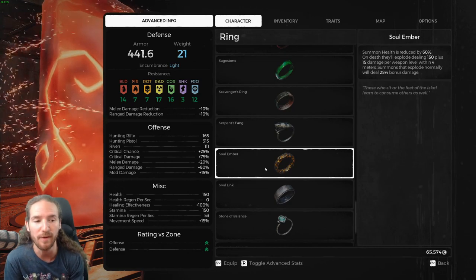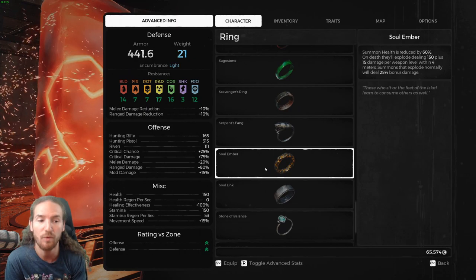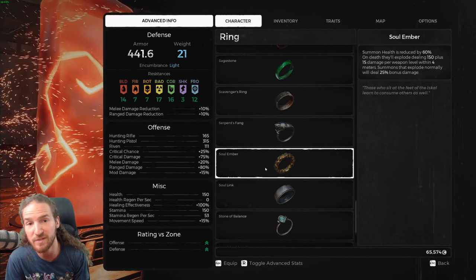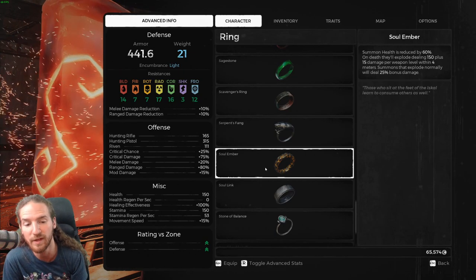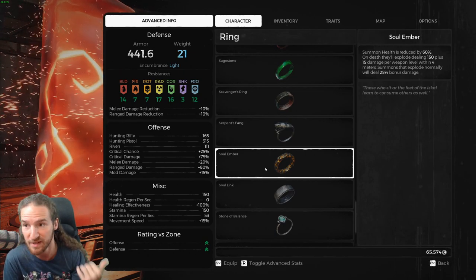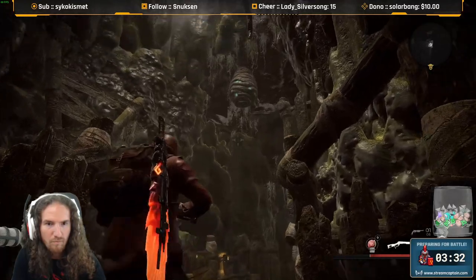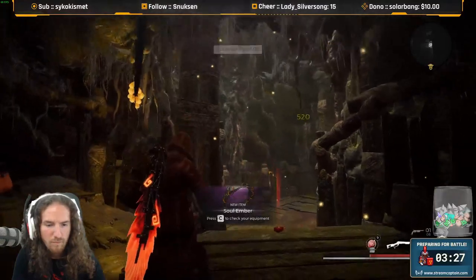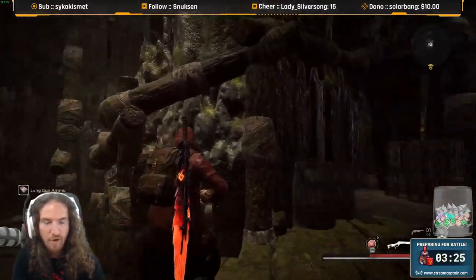So 15 times 20 within four meters. Summons that explode normally will deal 25% bonus damage. So if you shoot all the wisp hives in the air in the whole dungeon and clear it out, you'll get this Soul Ember, as seen in this clip. Soul Ember for blowing them all up.